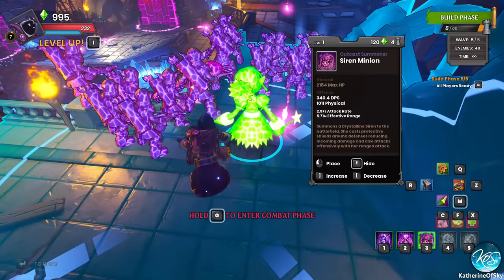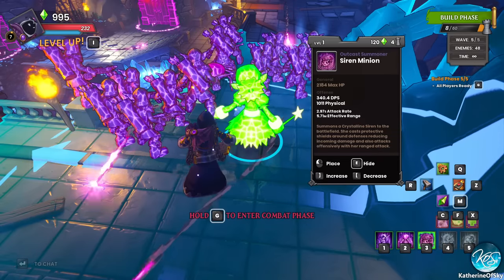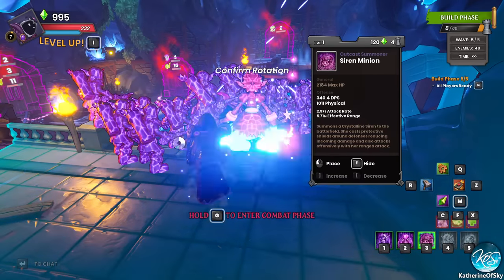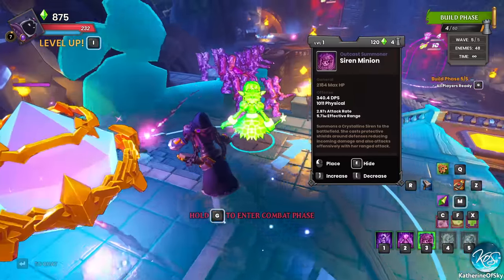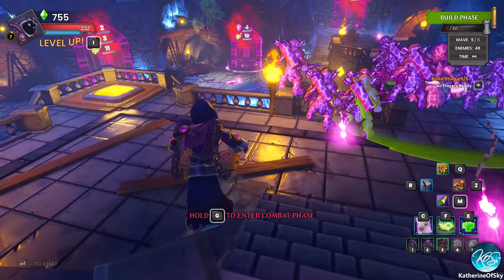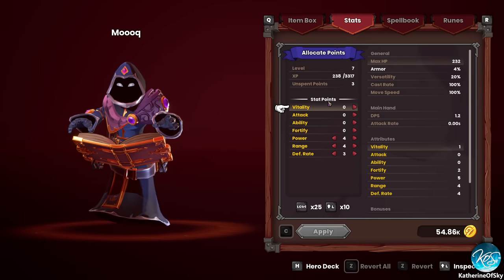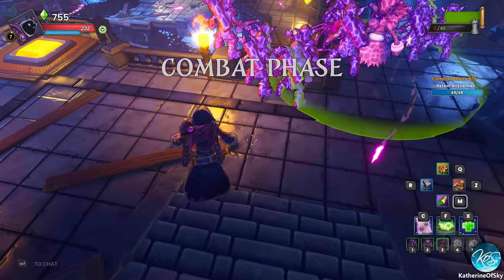Siren minion — what does this one do? Summons a crystalline siren to the battle. This is a new unit — I've not seen this one. She casts protective shields around defenses, reducing incoming damage, and also attacks defensively. Let's put you right here, girly girl. I think that covers them all — we have just enough units. This is perfect, absolutely perfect. That is a new unit — I forgot what they replaced. I haven't played Dungeon Defenders in many years now.